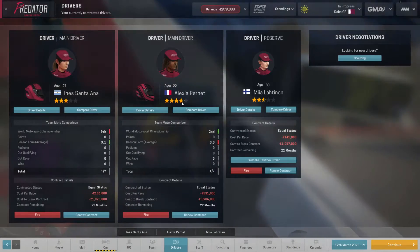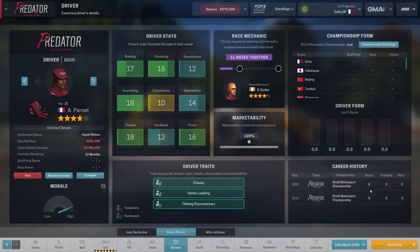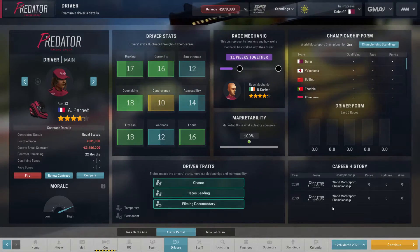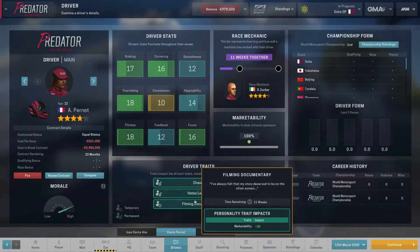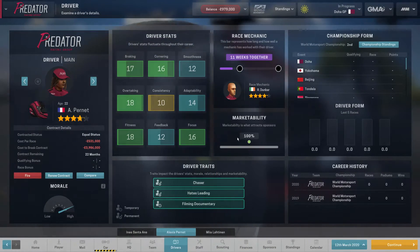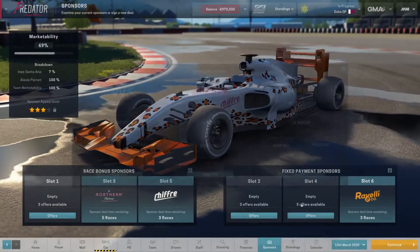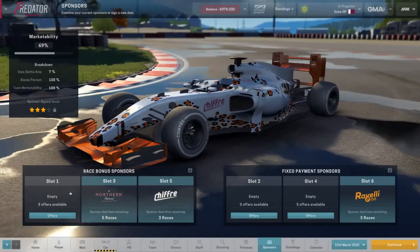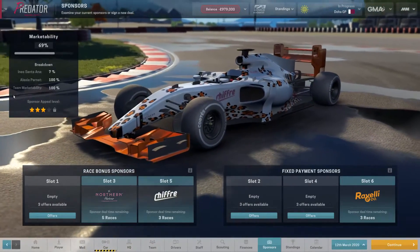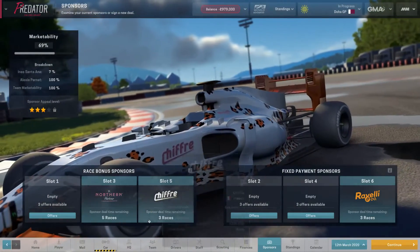This is our new driver, Alexia Pernay — she's aged 22 and has never actually been with a team before in this game. We signed her at the end of last season. She's filming a documentary at the moment, which should help us out when we've got sponsorships coming up after this race. We're not accepting any sponsorships just yet until we get some three-star sponsors through after this race, when a couple of these offers should expire and we should get better ones.